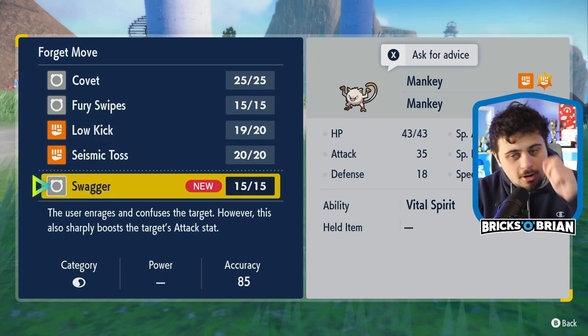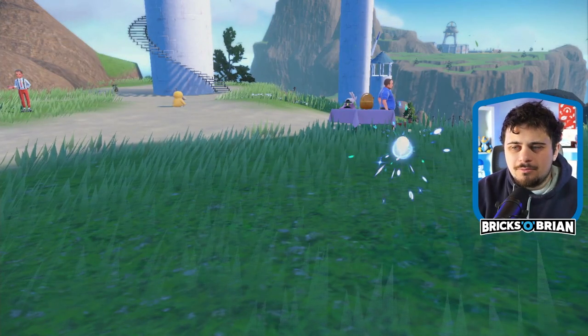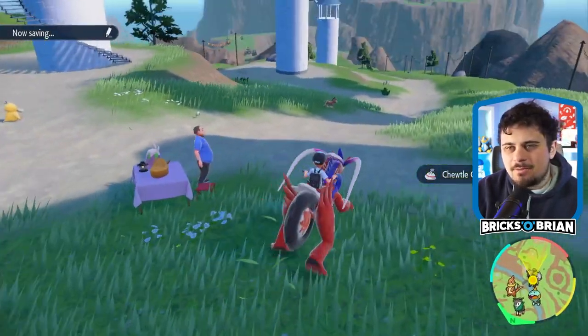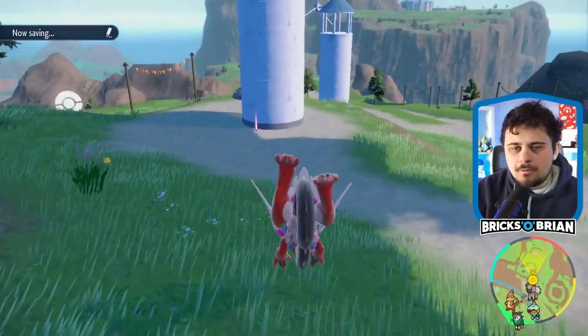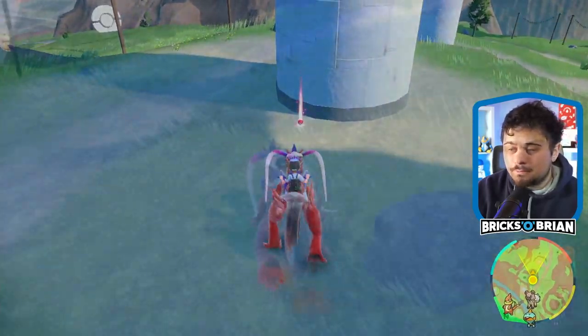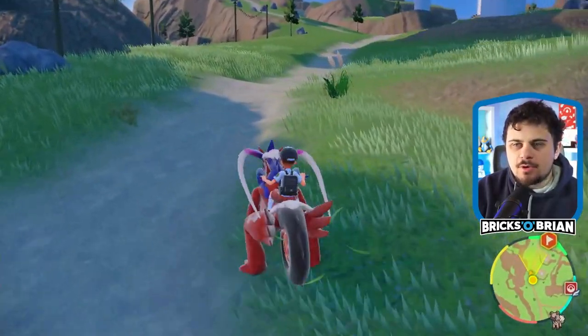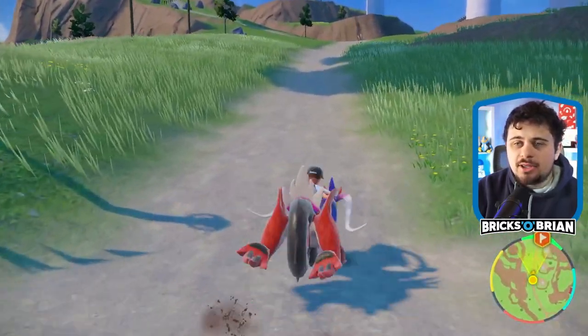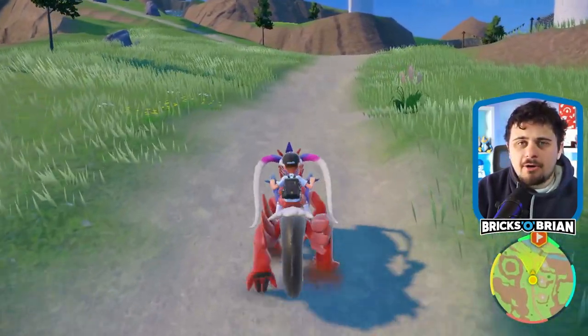Swagger raises its attack stat — no. I don't like when moves enhance the enemies; I'm not a big fan of that. So I'll keep exploring and hopefully find a Thunderstone. I'm just gonna kind of wait on the Thunderstone, not actively pursue it. But now that I have an idea of what the team is gonna be, I feel a lot more confident going into the next couple areas.